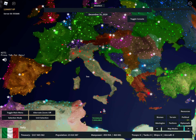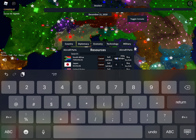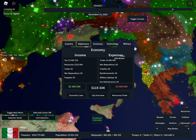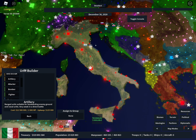Then go into resources and trade, and buy aircraft parts from whoever has them — right now that's South Africa. We'll just buy 20 for now. Then check that you have oil, which I have, so you can now go to an area with an airport.